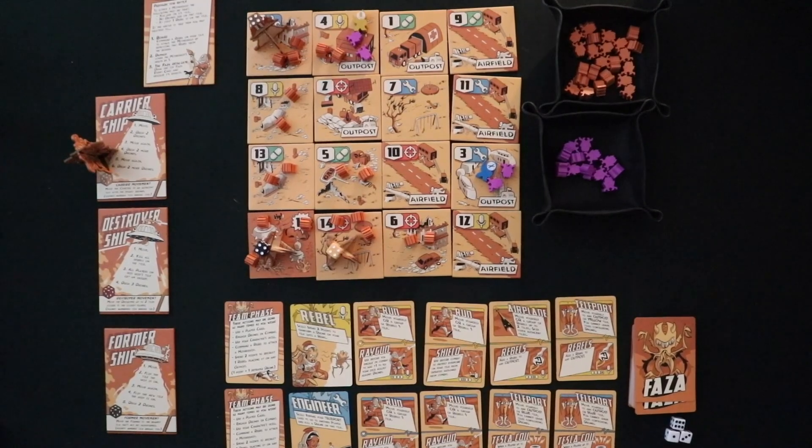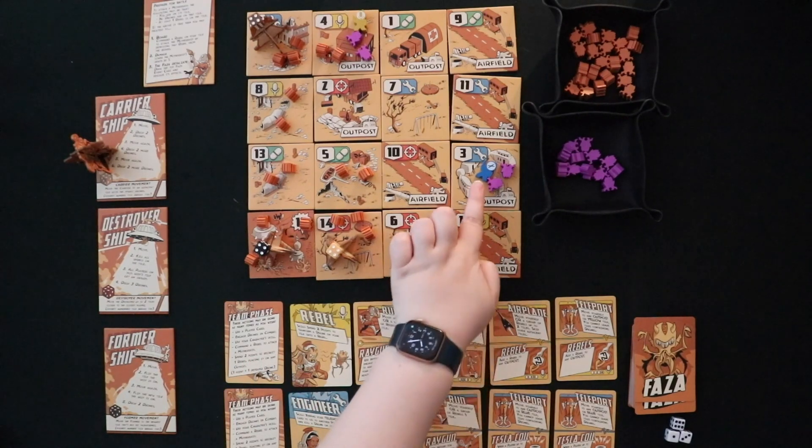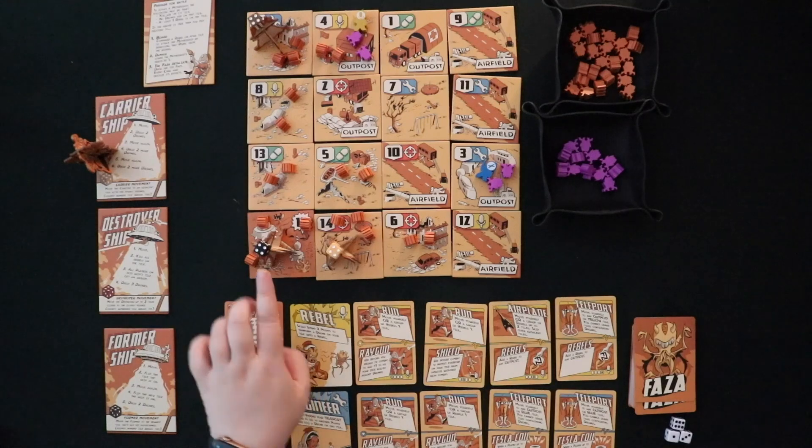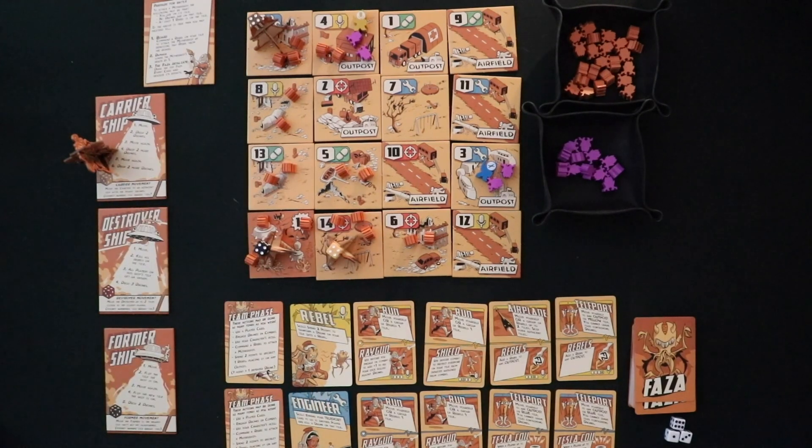So here's Faza all set up to play. Faza is a cooperative sci-fi game where these aliens called the Faza have decided to attack Earth, and they want to terraform all the tiles to make Earth like their home planet. They're also looking to kill you and the alien rebels who are with you. So the object of the game is for you, your characters, and these purple rebel aliens to take out these three motherships that will move around the board and cause a lot of chaos for you.